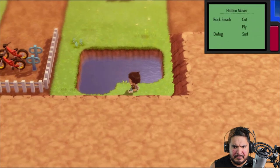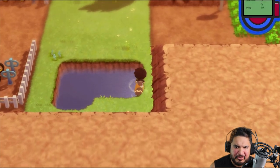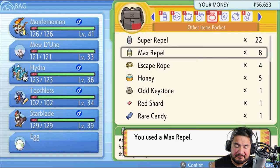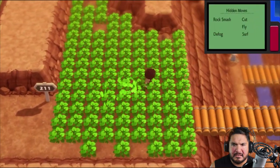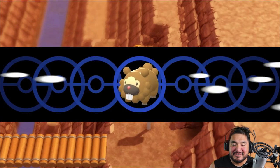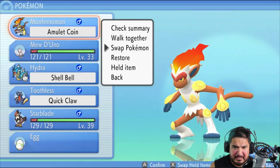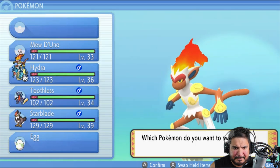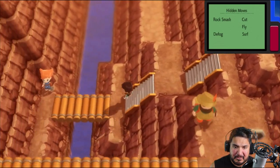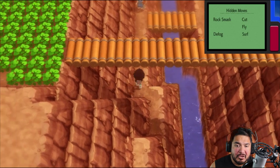Nothing right there, nothing on the corner either. We're doing our thing, and we use the repel here. There are quite a few spots we haven't hit yet. Let's go ahead and swap over to Toothless — it's been a while since we used Toothless and it's pretty awesome. Okay, never mind, we already beat them and already got that item.